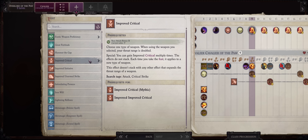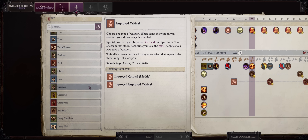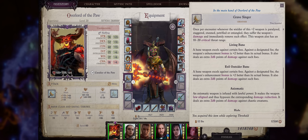At level 9 I would pick Improved Critical — Great Axe — for the super overpowered Gravesinger Great Axe as usual. At this point, more like at level 10, you'll already be at chapter 3, which means you can pick the Gravesinger just fine.